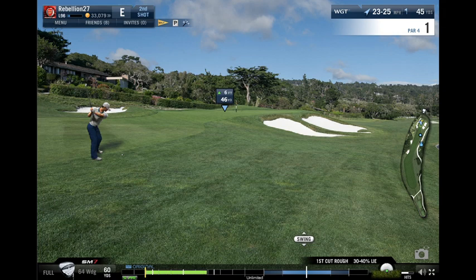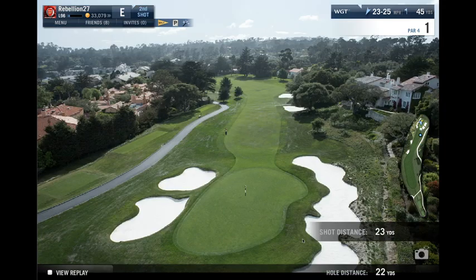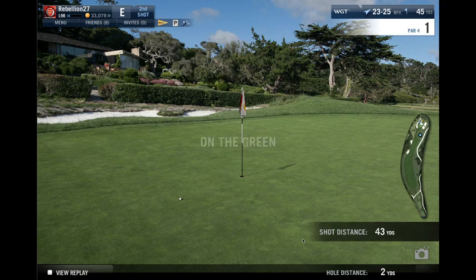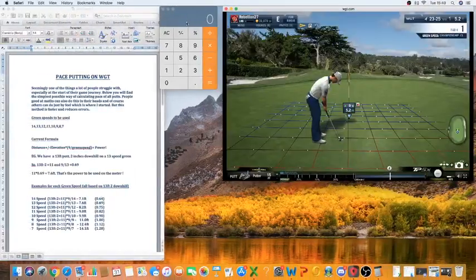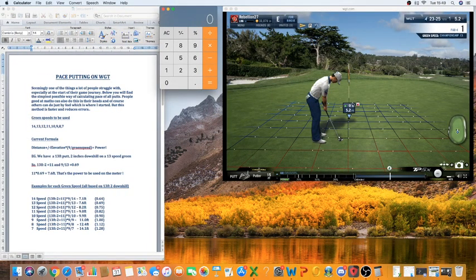A decent shot to start. Obviously it's not a particularly helpful putt, but we'll get some longer ones on the other holes. We're going to use this as our base to start with. Very simply: this plus this equals 5.2 because it's zero elevation, then we multiply that by 0.69 because we're on 13 greens.